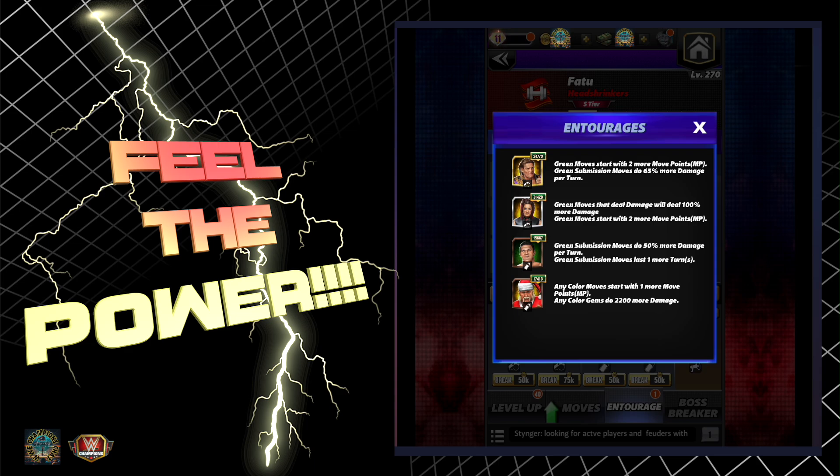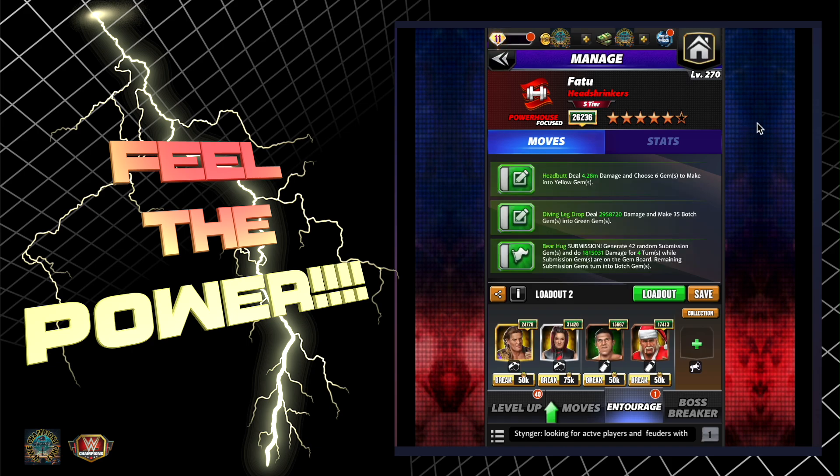That goes up to 100 percent when I get Regal to six star. Then you've got Chase Bailey - Showboat Bailey - green moves deal 100 percent more damage and start with two more MP. Then you've got the original legend, Mr. Bruno Sammartino: green submission moves do 50 percent more and last one more turn. And then Santa Hogan at 17K provides one more MP.